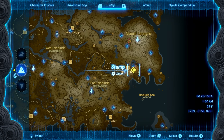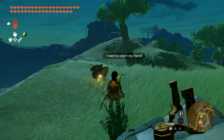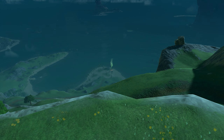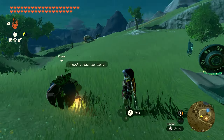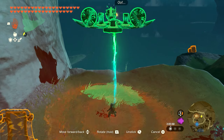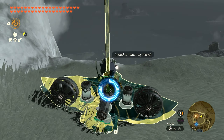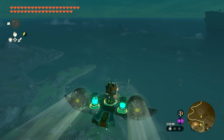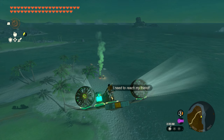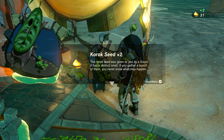Numbers four and five are going to be found together just south of the Retsam Forest. We're going to have a little Korok buddy hanging out on the cliff, and we need to take him all the way down to the beach. I would highly recommend making an airplane, as it's a really good distance. You can make a vehicle and drive down the mountain as well, but it is very bumpy, so the airplane is the best way to go. Fly straight down to the edge of the peninsula and you'll get your next two seeds.